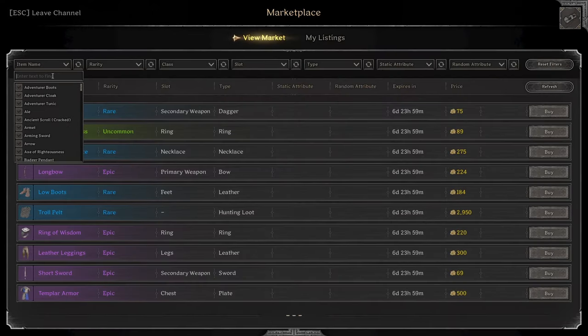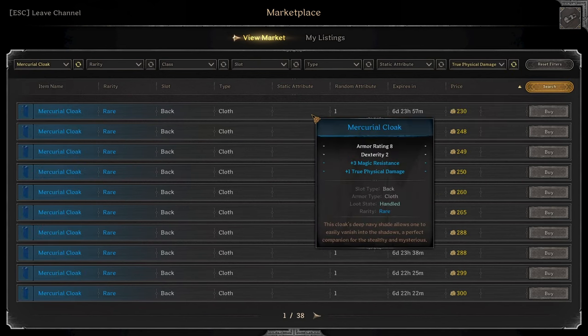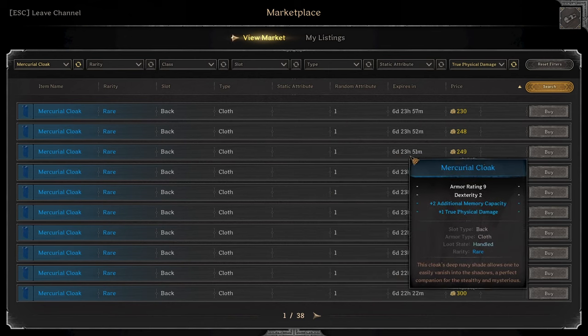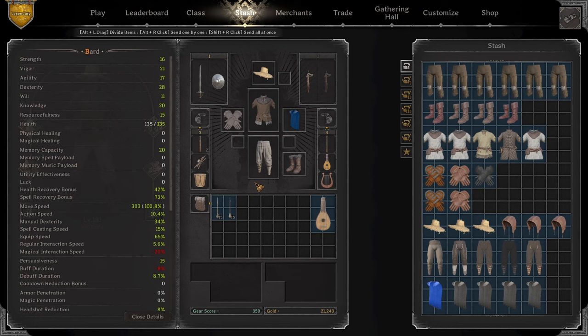So we're going to definitely want a mercurial cloak. I'm curious what a true fizz is going to cost. True fizz and we get one memcap and two memcap for 250 — that's definitely going to be what we do. So now we're at 1,350 and we're not doing too bad.